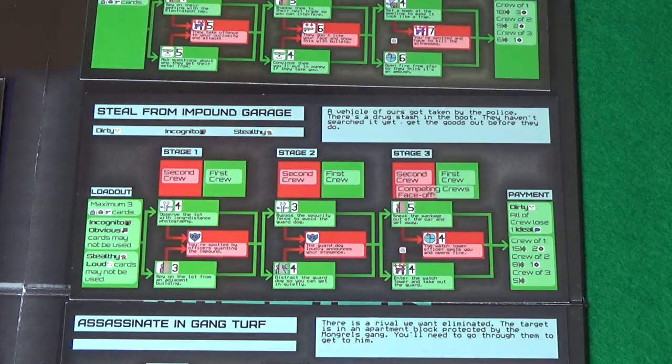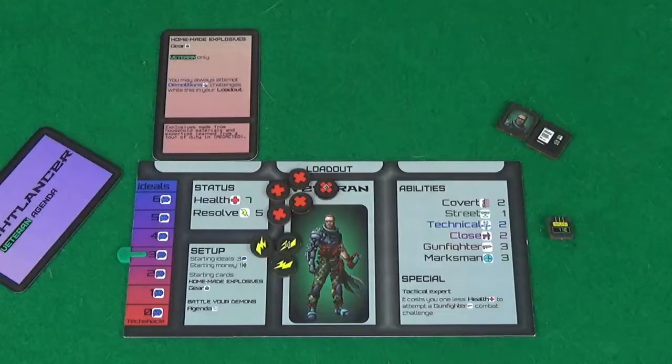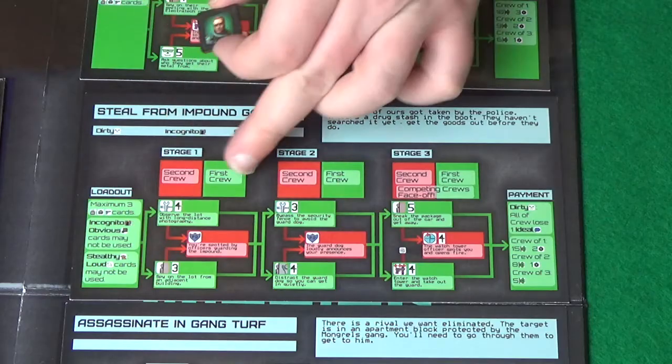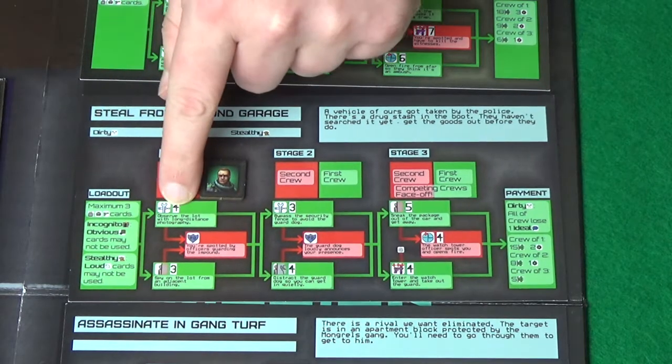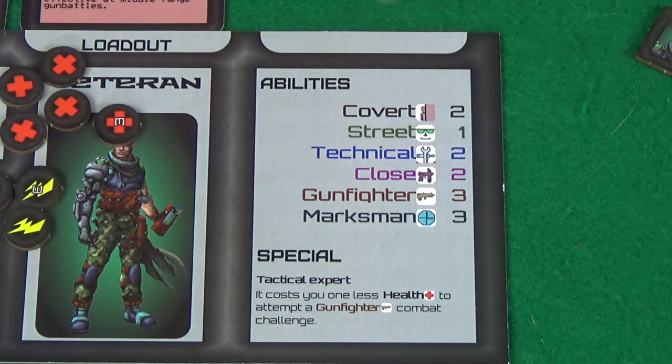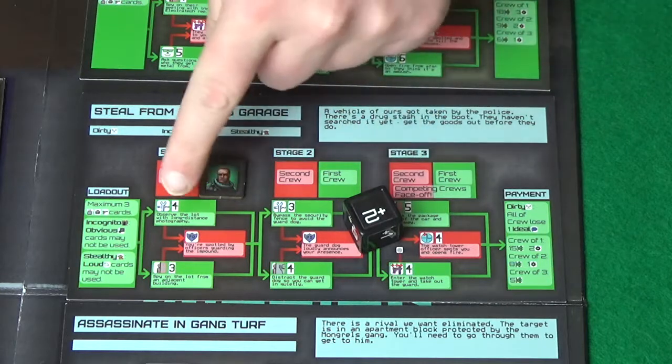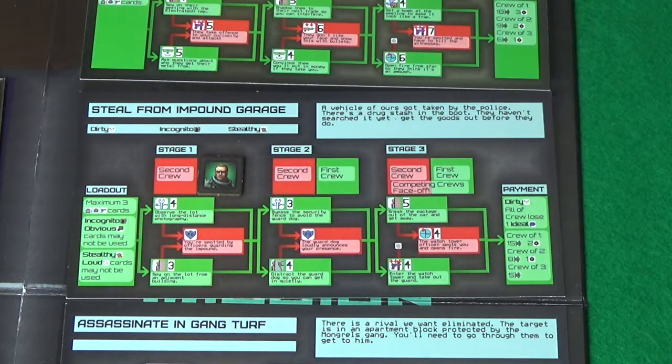Each mission has three stages with challenges based on a stat, much like an RPG — you've got combat stats, covert (stealth), and streetwise (diplomacy). To perform a challenge, you roll dice and add that to your score in that skill. The dice range between zero and three. If you meet the challenge difficulty, you progress; if you fail, you take the fail path.